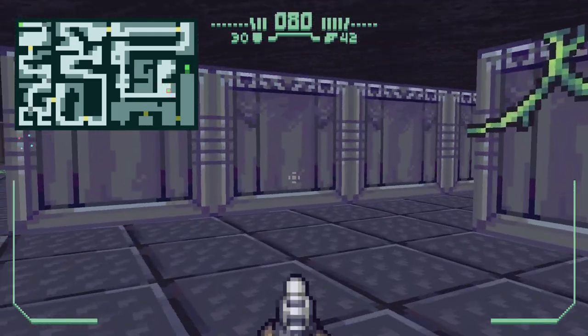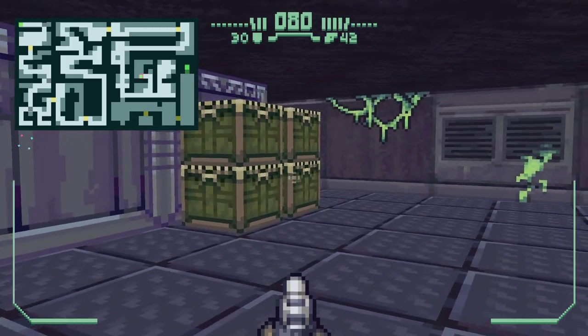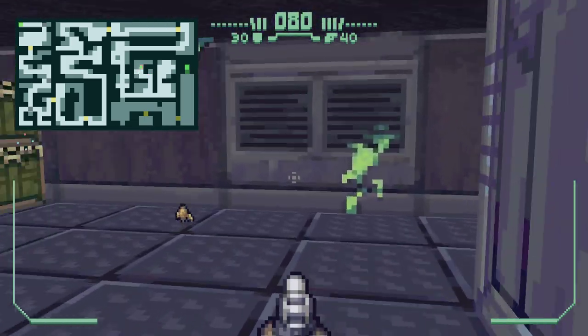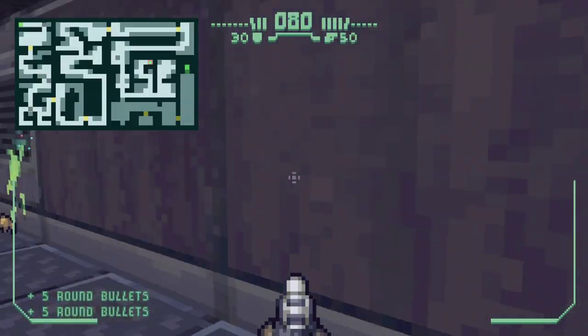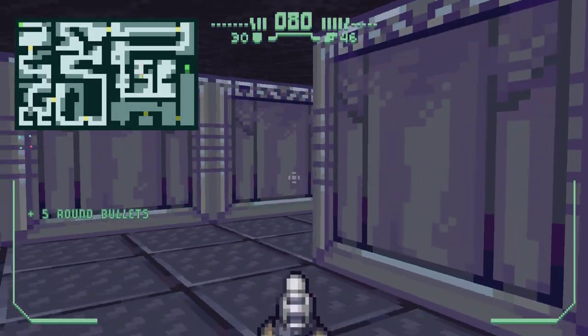Let's keep chilling around here. Where do I need to go? Minimap guide me to the right. Something up here — secrets. Can I break these? No? Got some ammo here. Can I jump? No, I can dash. I can't jump.